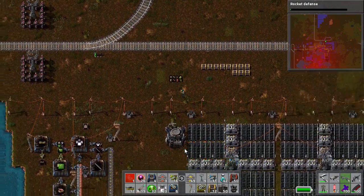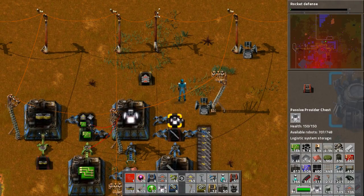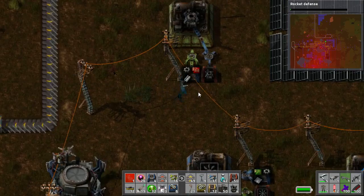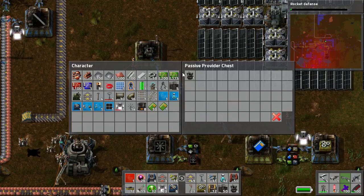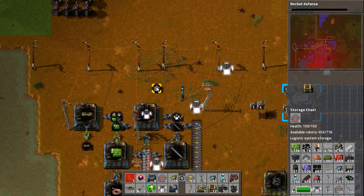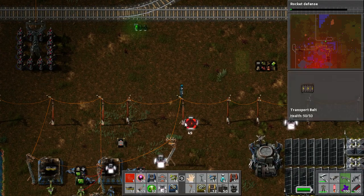Now let's cover blueprints. The first thing you need to know about blueprints is you must have the raw materials or the items you're going to place in your logistical network. For example, if we want to place lamps, we must have them somewhere in a passive provider or a storage chest. They can't be sitting in a requester chest because they're not technically part of the system and a robot can't go get them. The other thing they can be in is an active provider. So for example, I want to be able to stamp down and have robots build robo ports anywhere I want. I also want to stamp down lights and fast belts, so I've got factories making all of them.